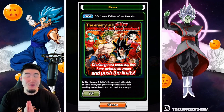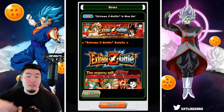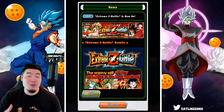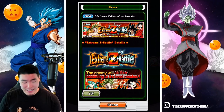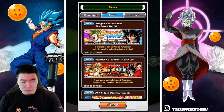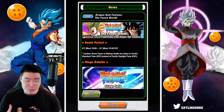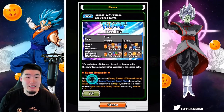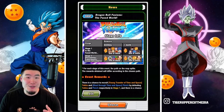They are really, really good. I will be making a video doing their Extreme Z Battle event and showcasing all four of them, so stay tuned for that. We also have the revamped Dragon Ball Fusions — the Fused World Story event — where you can token awaken the three free-to-play Dragon Ball Fusions units. So that's also pretty dope.